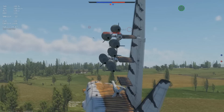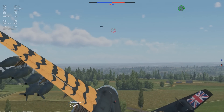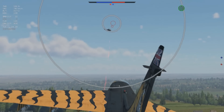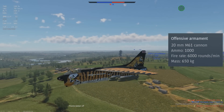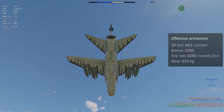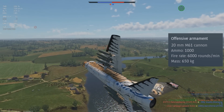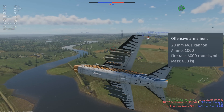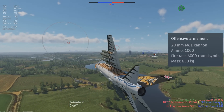Moving on to the weapons — the A7D does not get access to a radar system. It does however get access to a ballistic computer, which drastically increases the effectiveness of your guns, bombs, and rockets. The A7D's stock weapon is the M61 20mm minigun, the same gun as found on the F-4 Phantoms. It has a very high fire rate of 6,000 rounds per minute, which means it tears through any jet that crosses your nose. The downside is that you only carry 1,000 rounds in total, meaning you burn through your ammunition very quickly.